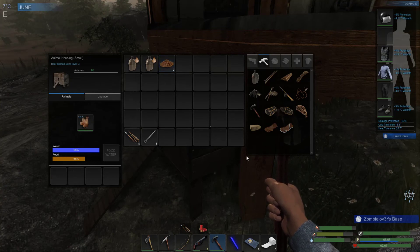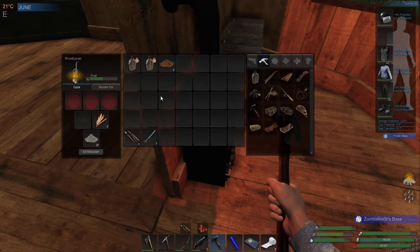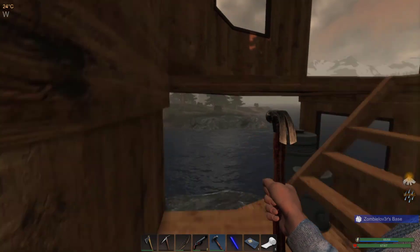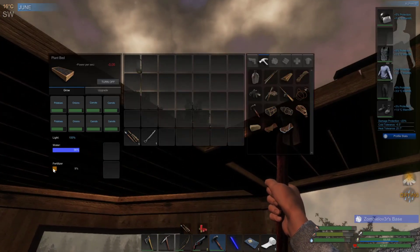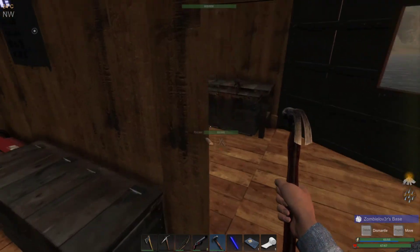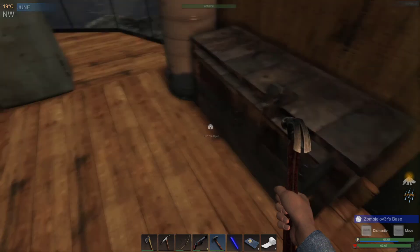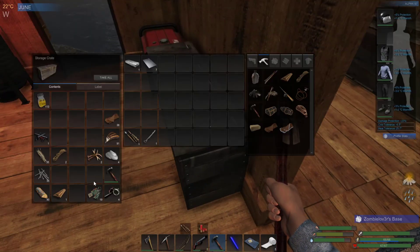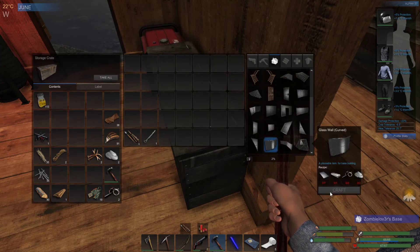I'm topping this guy up - I've been using protein bars basically because we're running low on tomatoes. I want them to grow upstairs. That used up all the poop I previously put in, so that's that. I've got the metal ingots there - I need seven of these, or two of these and two of these. Yeah, that's done - that's the final piece of wall for downstairs.